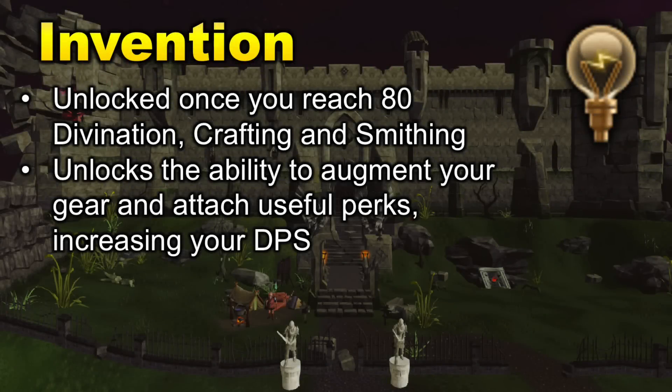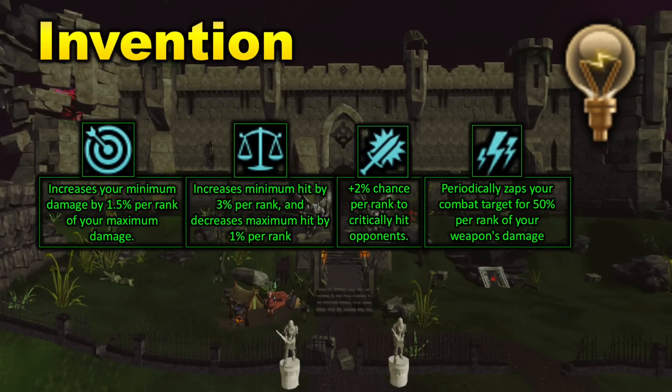Invention is also an extremely useful unlock for PVM, and more specifically the invention perks that you can attach to your own gear. Invention is an elite skill unlocked after you reach 80 Divination, Crafting, and Smithing. Once you have Invention unlocked, you can augment your gear and attach useful perks to increase your DPS. The first perk is Precise, which increases your minimum damage by 1.5% per rank, going up to rank 6, so this perk will increase your DPS by quite a bit.